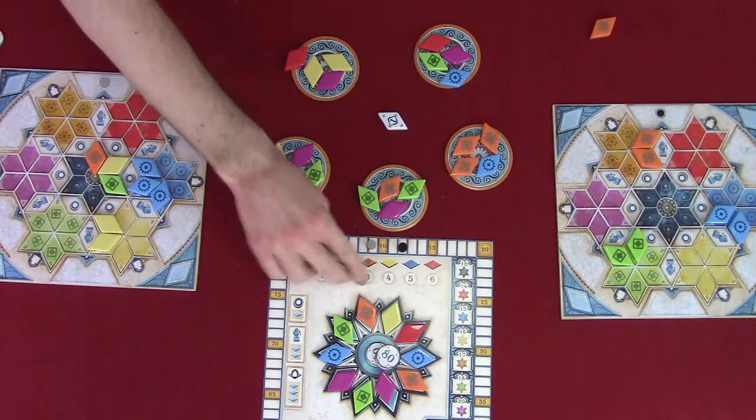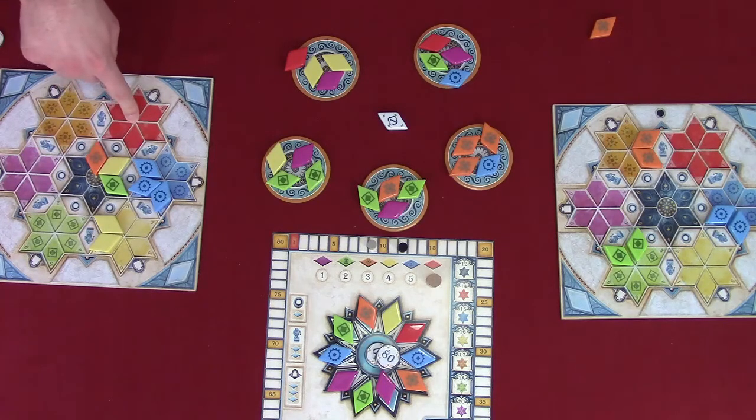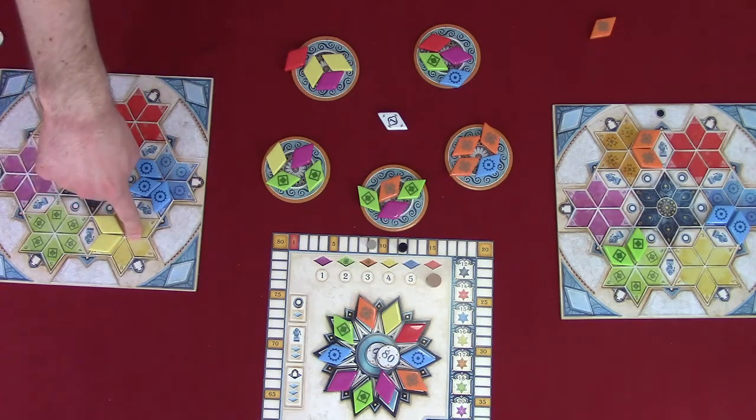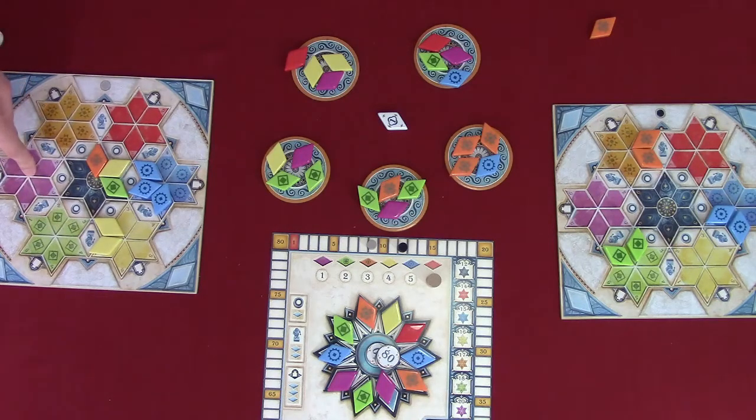The game ends after six rounds. Players check the following goals and adjust their score accordingly. If you completed the multicolored center star, score 12 points. The red star is 14 points, blue is 15, yellow is 16, orange is 17, green is 18, and purple gives you 20 points. You also score based on numbers: if you covered all of the ones on every star, you get 4 points. All the twos scores 8 points. All the threes scores 12 points. All the fours scores 16 points. This scoring reference can be found on the side of the main board.